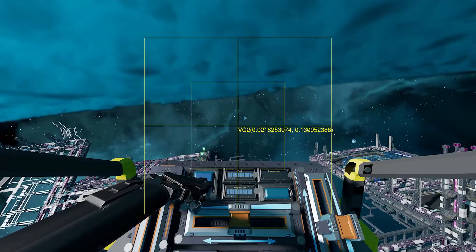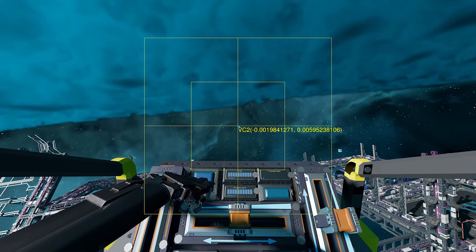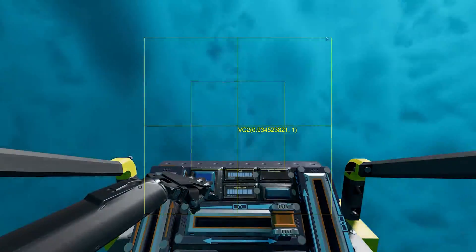Another thing to note is that the numbers on screen kind of match the value. At zero, they both say zero. If I move everything to a corner, it's minus one, one, or one, one, and so on - that's a way to map and understand what this screen is doing.